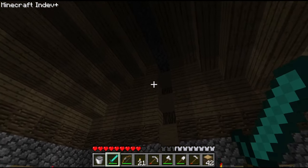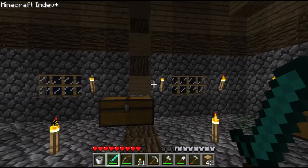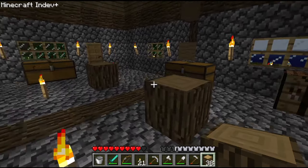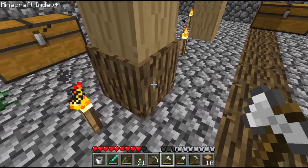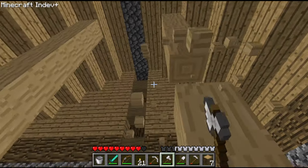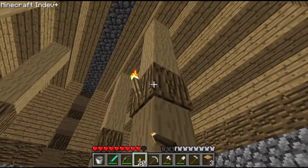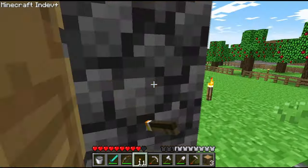I was standing here just waiting for the night to pass, and I started to think to myself: you know what this place needs? A couple of pillars. We might have a winner here. I like it, but I think we should leave the bottom one like this — that looks pretty good. And actually this one — that actually looks really good. I like that. And we can put torches and take them up off the floor. I like that a lot — brilliant.